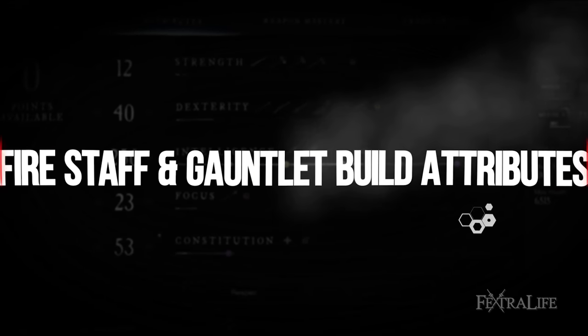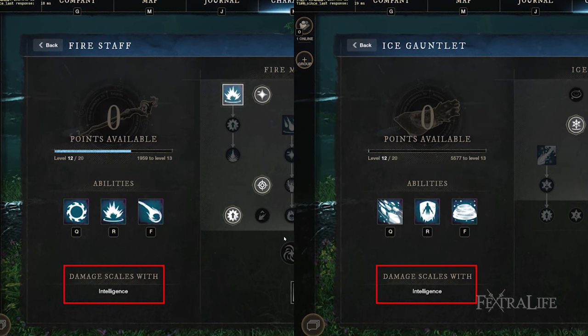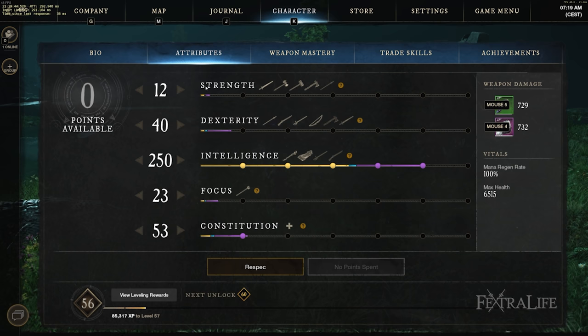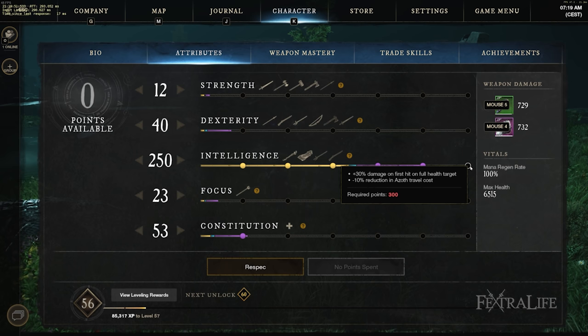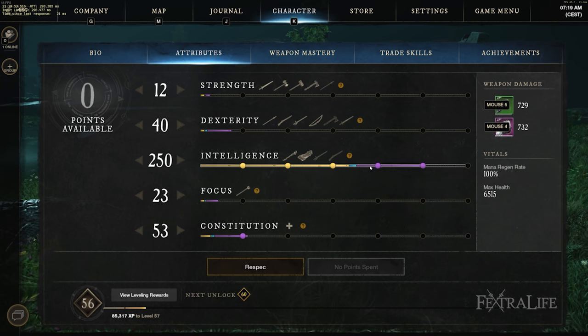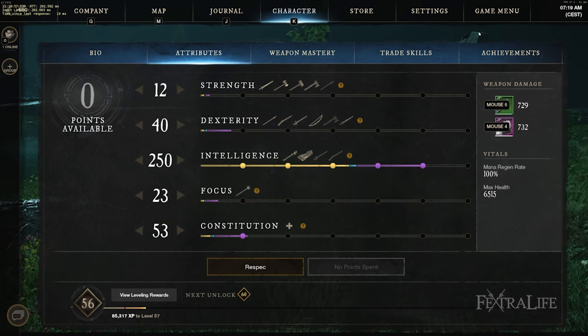Both Fire Staff and Ice Gauntlet scale with Intelligence, making it a fantastic pairing and rather straightforward when it comes to attributes. You want to increase your Intelligence as high as you can to get maximum performance. Constitution is also nice to have since you'll take some damage. I'd recommend about 50 or so in order to gain increased consumable healing effectiveness, but more won't hurt, particularly if you're using light armor.